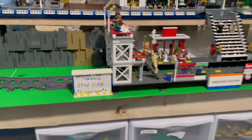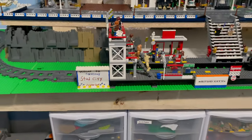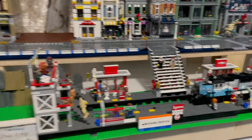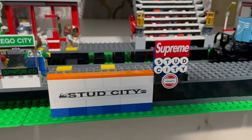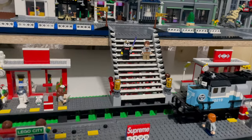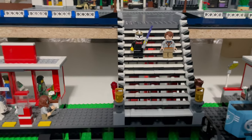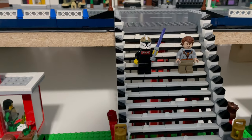Our train station has some fabulous signs — 'Welcome to fabulous Stud City,' which was an awesome gift from a fan. We do have our original Stud City sign, and then we have Tabletop Bricks with his custom prints — awesome account, definitely check them out if you want some custom work. Our staircase turned out really good. We do have my Stud City minifig from Tabletops.